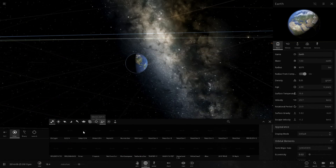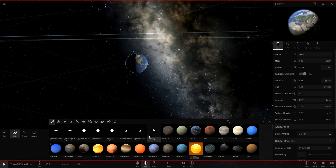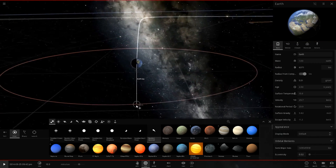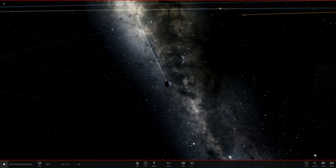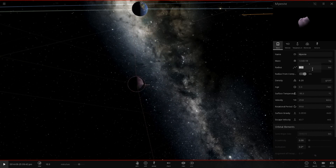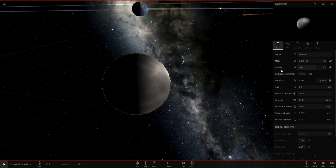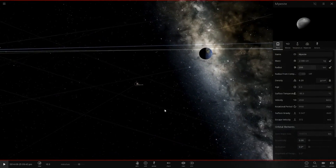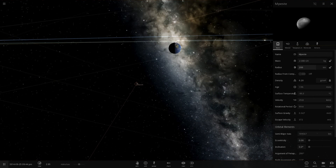The largest a comet would be before it basically becomes the size of a moon — probably about 200 kilometers. Yes, this is a very large comet. Let's do this and hopefully it's on an impact course with Earth.